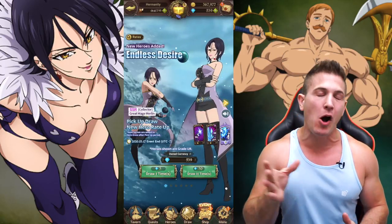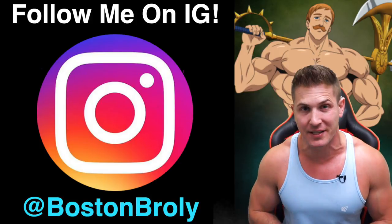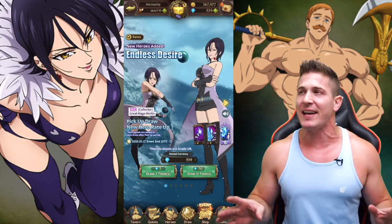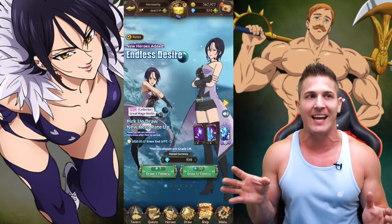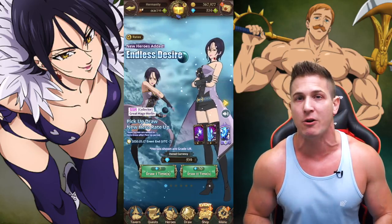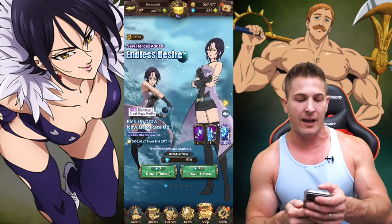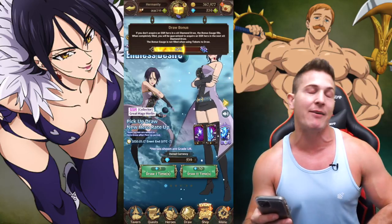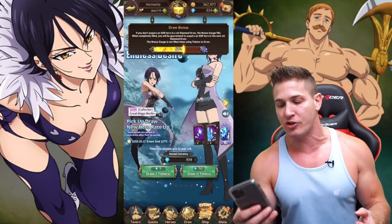Hey, what's up guys, welcome back to Oh The Hermanity. Got another Seven Deadly Sins summon video today. Gonna be hitting that Merlin banner one more time. I said I was only gonna do one video on it, but I don't know when Escanor is dropping, and look at all these diamonds — I've been getting more from completing quests and side quests. I'm only two summons away from a guaranteed SSR, which could be Merlin, so might as well just jump in.